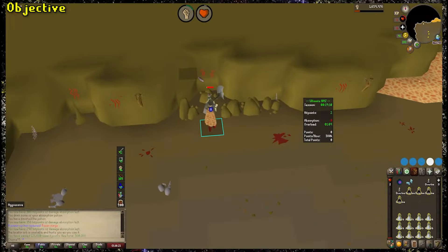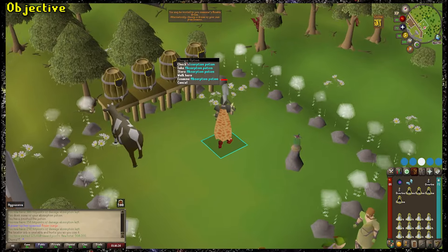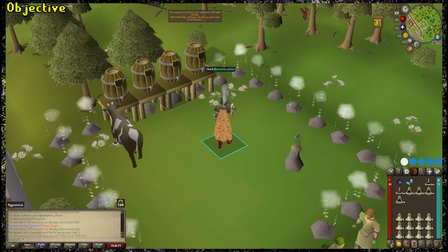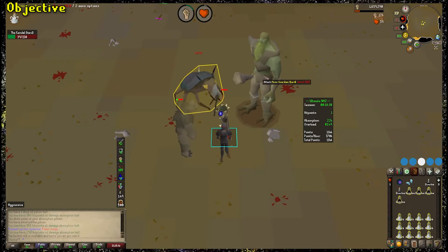As you kill bosses, you'll get NMZ reward points which you can spend on a multitude of different items, equipment upgrades, and consumables. We'll get into all of those in the next sections, but yeah, the main objective is just to smash. Those are the really easy sections, now let's get into the more elaborate ones.